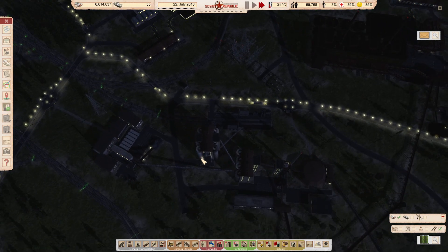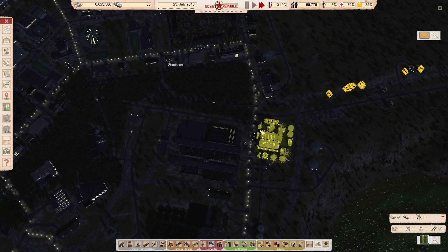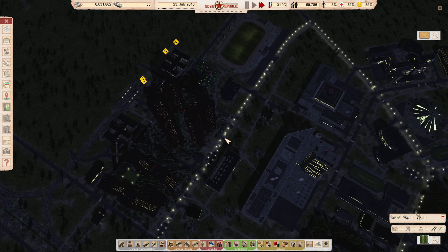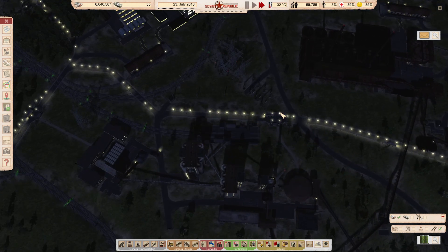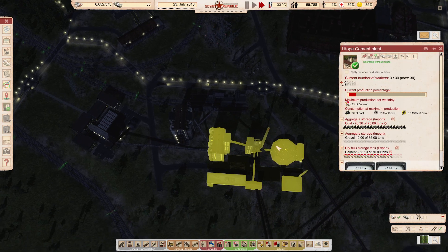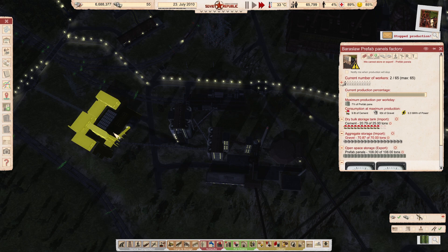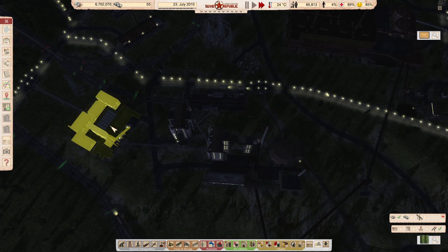Also off-screen, I set up a new trolleybus line to grab workers from here and here, and drop them off over here. So we are now getting some workers into the cement plant and into the prefab panels factory. So we're actually making prefab panels now.